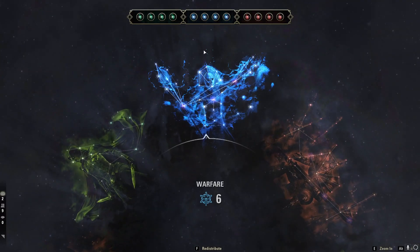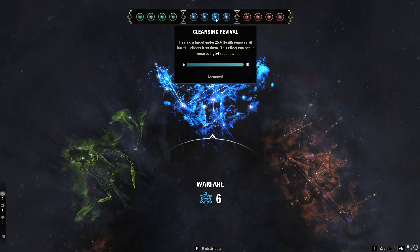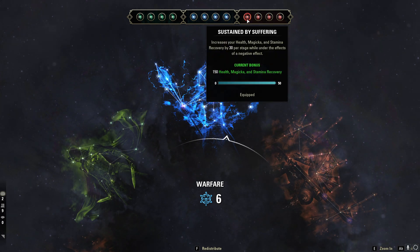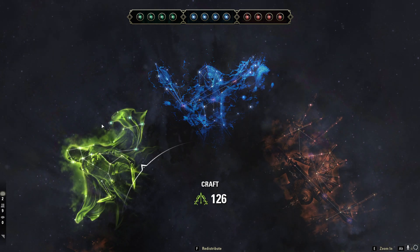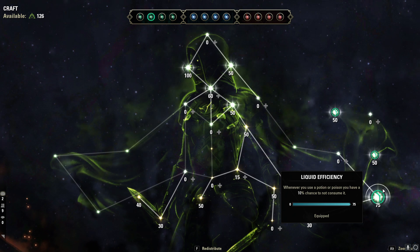For our Champion Points, our Blue Slottables are going to be Focus Mending, Mastered Arms, Cleansing Revival, and Ironclad. Our Red Slottables are going to be Sustained by Suffering, Survival Instincts, Pain's Refuge, and Celerity. For Green, the things that matter are Breakfall — which is not a slottable but still definitely use it — Rationer, and Liquid Efficiency.